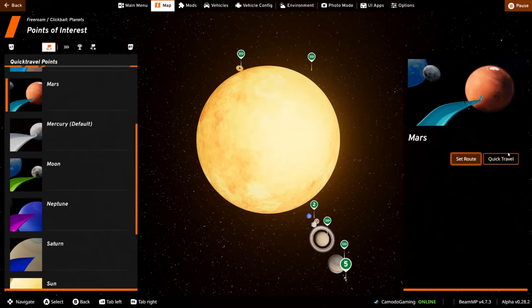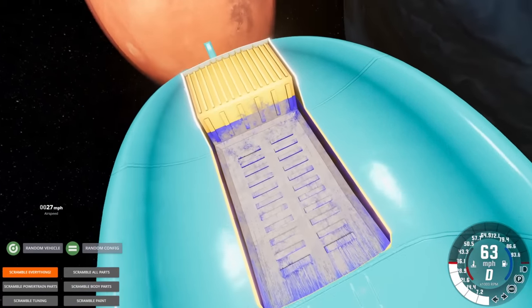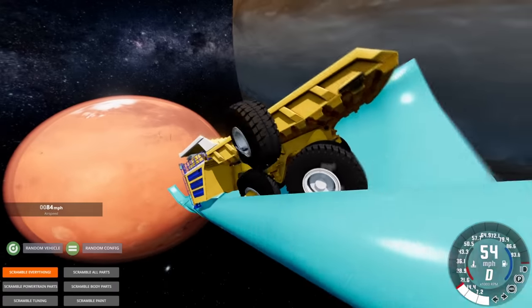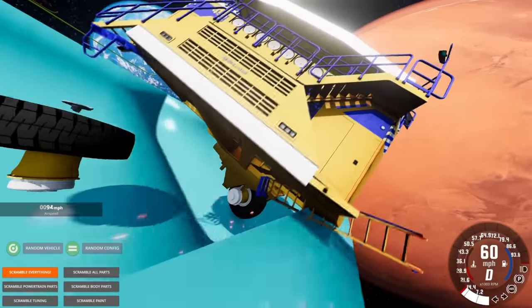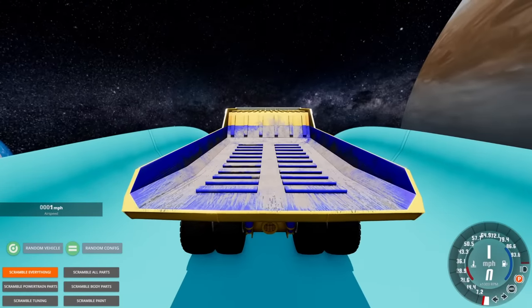Let's pick another ramp. Let's take this to Mars — the ramp's a little smaller but let's see if we can handle it. I want to crash this into the actual planet. The blaze is proving not to be a good vehicle for this — I think we need a perfectly stable ramp, it doesn't like the jumps.